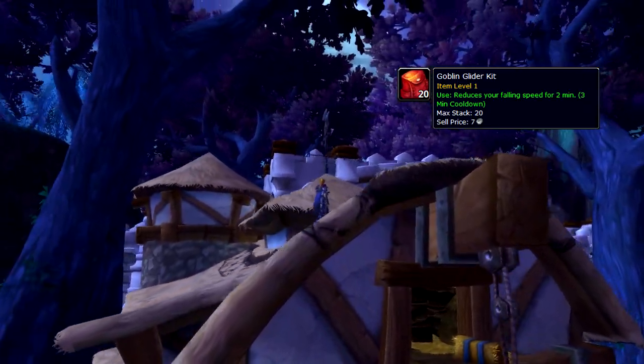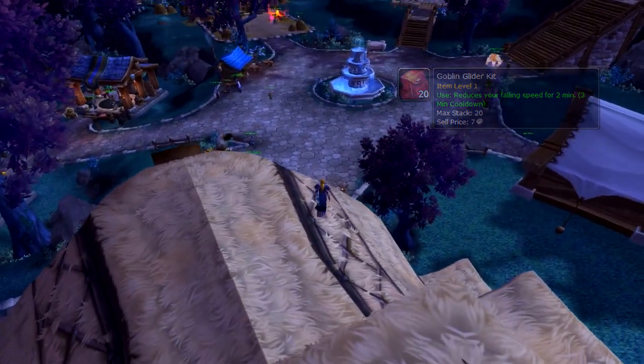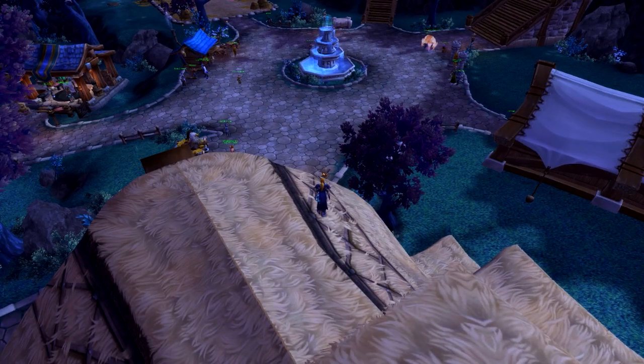So you've probably worked out what you need to do — just jump off the roof, initiate your glider, and then get in. Like so.